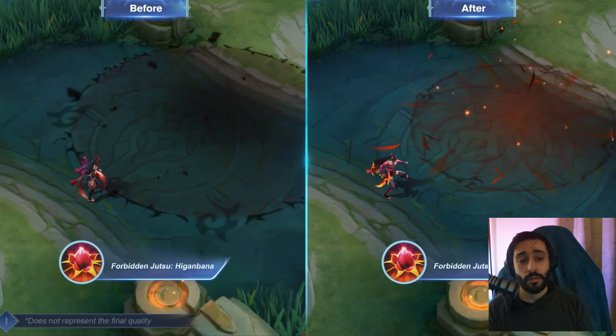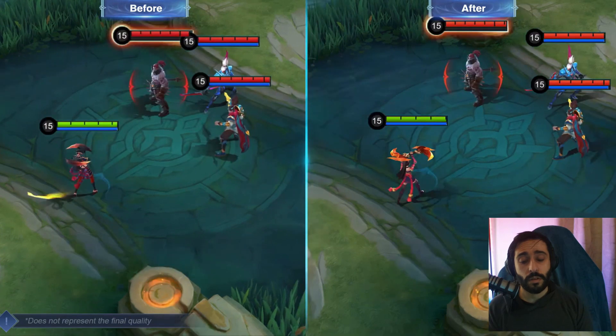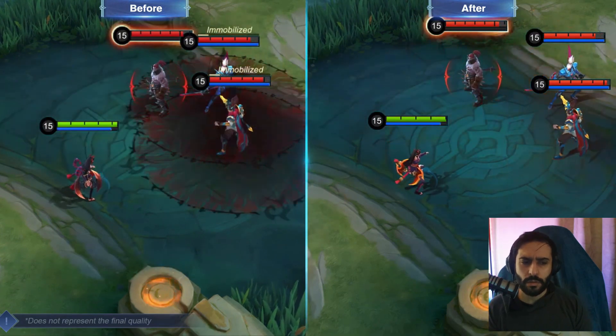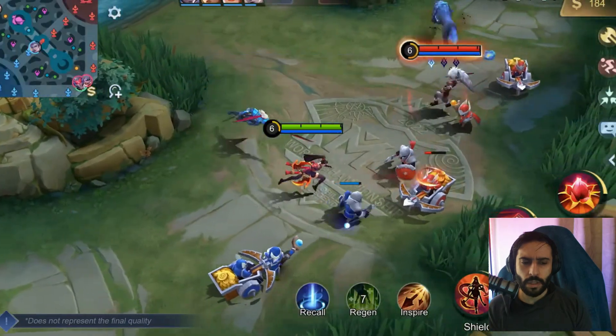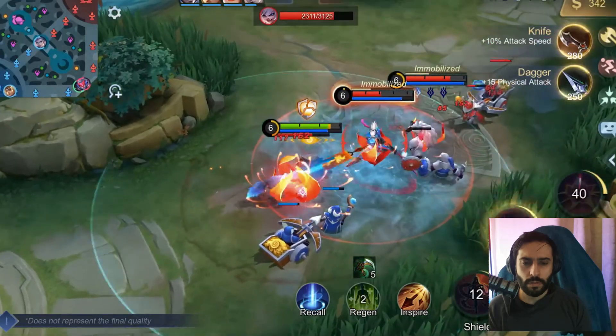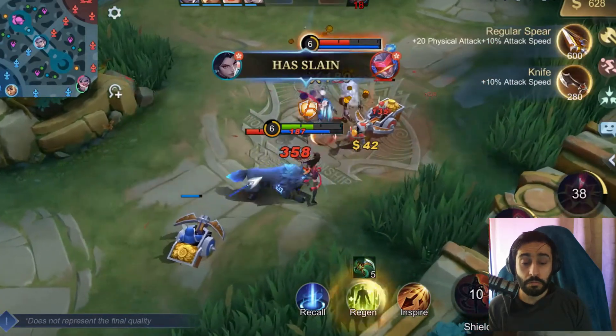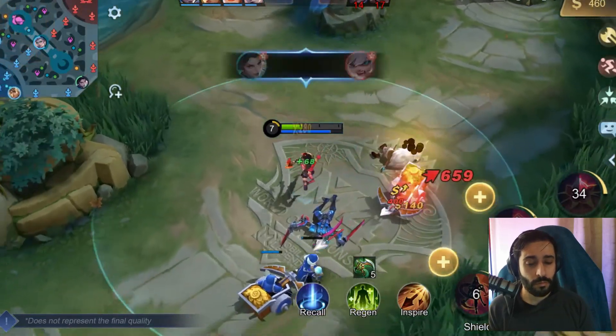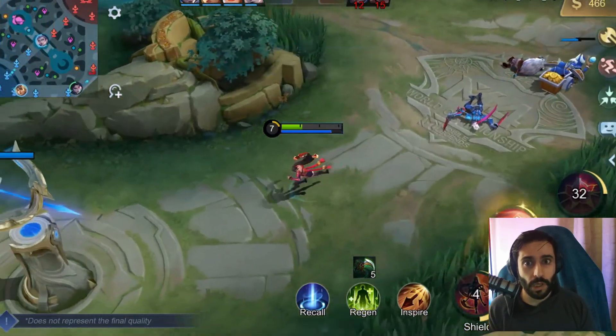Forbidden Jutsu: Higanbana. Hanabi's ultimate remains unchanged, damaging and immobilizing the first enemy hit. The revamped Hanabi retains her uniqueness without needing to stack her shield before a fight, and her petal blades are now a more consistent source of damage. Her new shield mechanic improves her sustain mid-fight, so she can stay in on her targets.